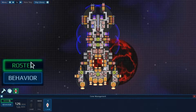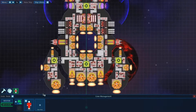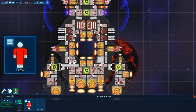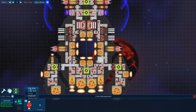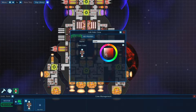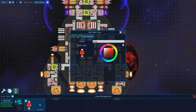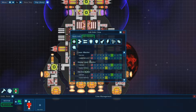You'll probably be on the Roster tab, so just go down to Behavior. Here you can see the actual role for your crew — right now by default everybody is red. We can go to Edit Role and we can actually change the color of our crew. It's a big disco party right now! We can also rename our crew, copy color, and from here you can go over to Job Priorities.